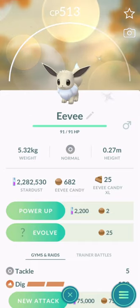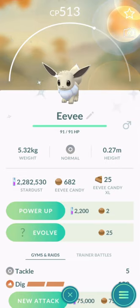Eevee has seven evolutions in Pokemon Go currently. You are able to evolve Eevee by changing its name.